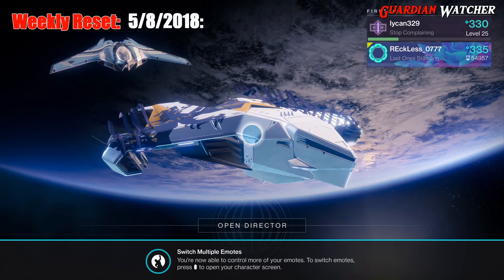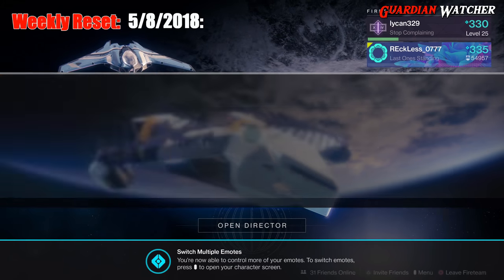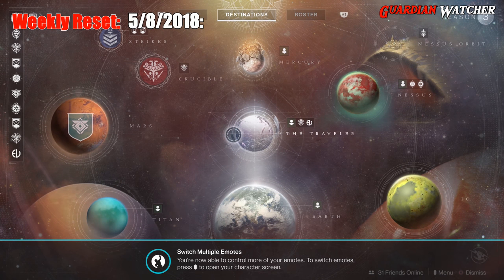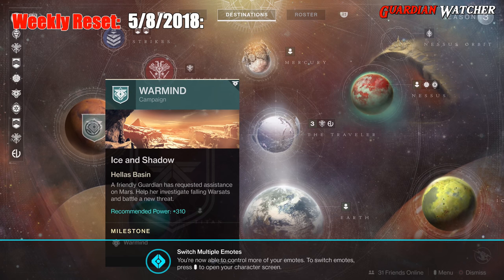We have all these wonderful prompts but we'll get to them in just a moment. First, let's start with the map. As you guys can see, Mars is located on the map and you can go straight into the campaign — it starts with Ice and Shadow.